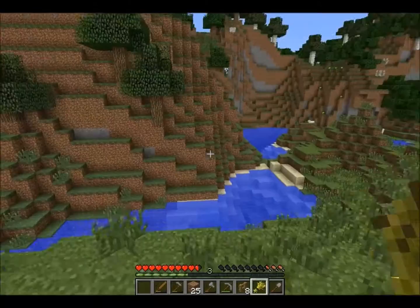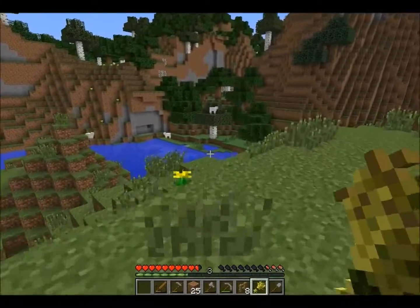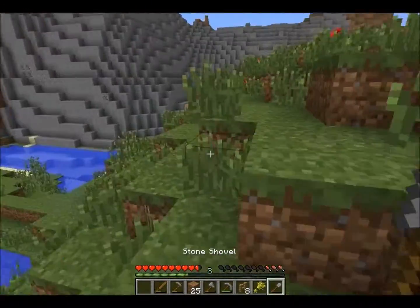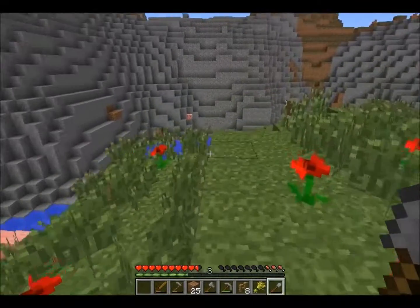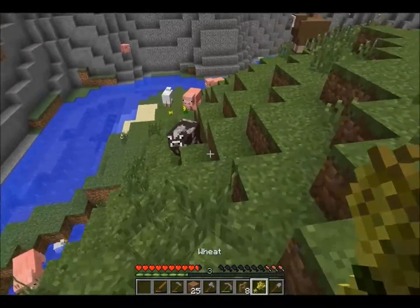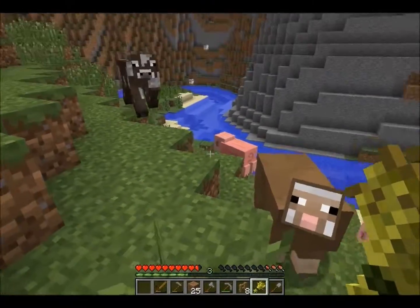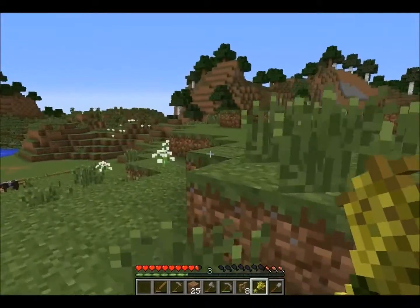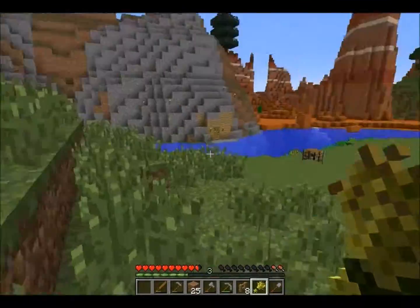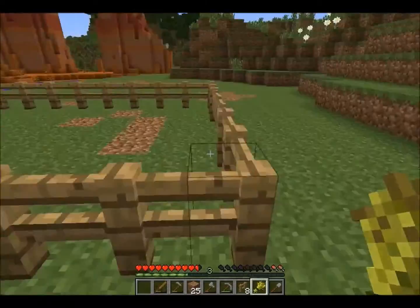Are those cows literally the only cows here, or is there like a sanctuary of cows hiding underground under my base? My phone is ringing — I'll check who it is. There's cows here — wait, no, there's chickens over here. Let's bring in this cow. I guess a sheep is going to be like a bonus. Yeah, you want to be here too, sheepy?